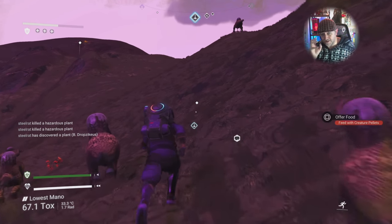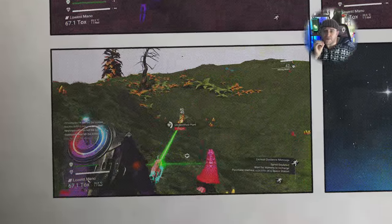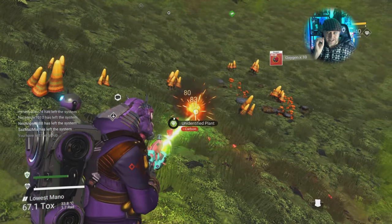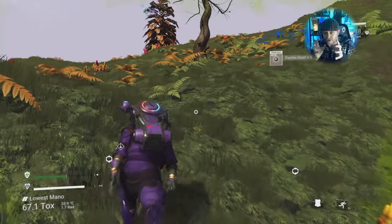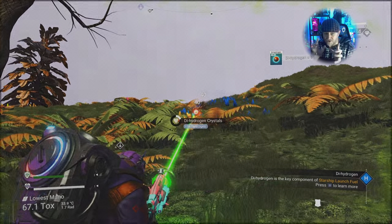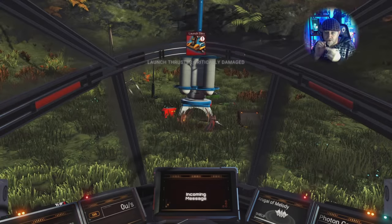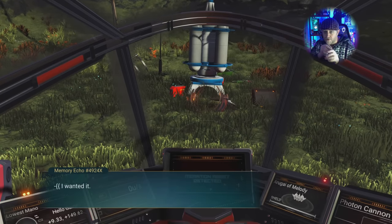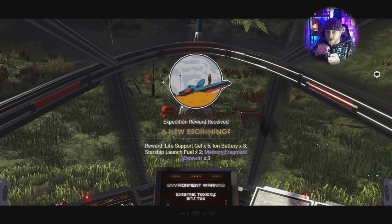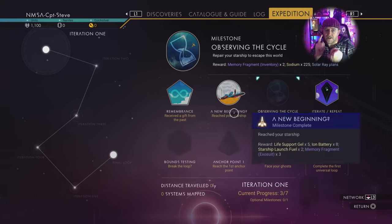You can do quite a lot of this expedition without leaving the very first system. One of the badges is to get an aggressive fauna — I couldn't find any in the starting system, but I didn't go to every planet. Whenever you're on a planet, make sure you harvest all the hazardous flora in your path — shoot them to get oxygen, get your blue crystals, pick up any oxygen plants. Oxygen is a rarity in this expedition. If you're on a planet with water, shoot the kelp sacks along the coastlines for oxygen too.